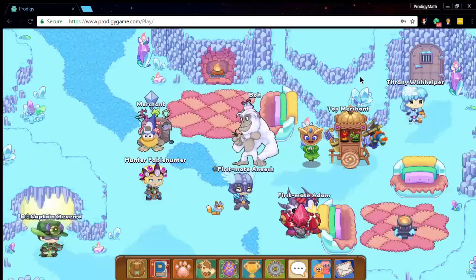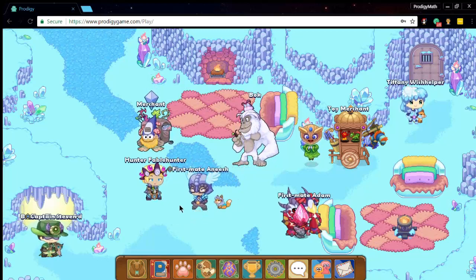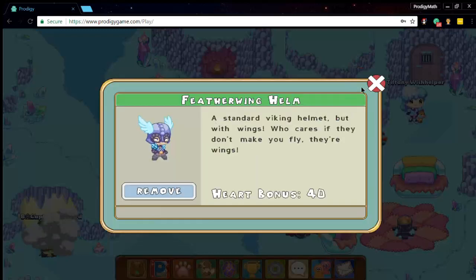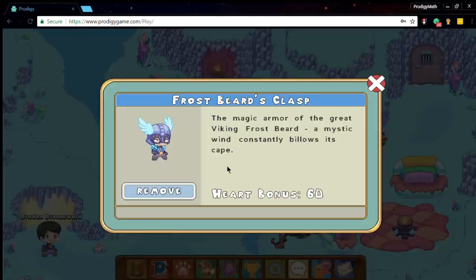There were also suggestions for me to get the Frostbeard's Mug — it kind of looks like this but it's super big, like you have a huge beer mug. I don't know how to get that, but I do know how to get these two items.